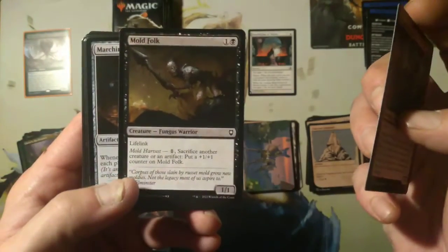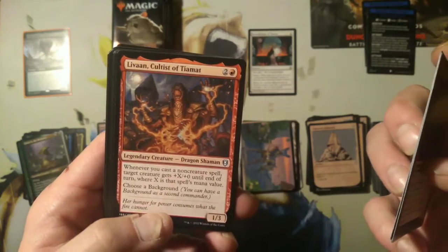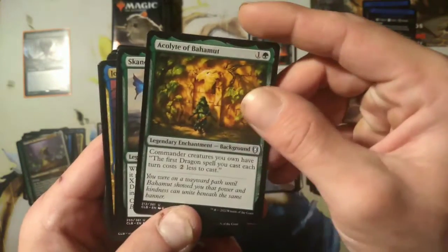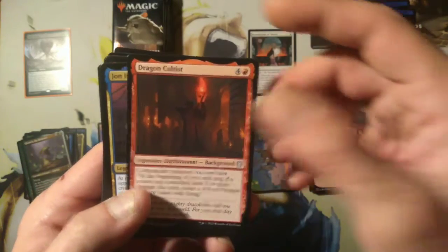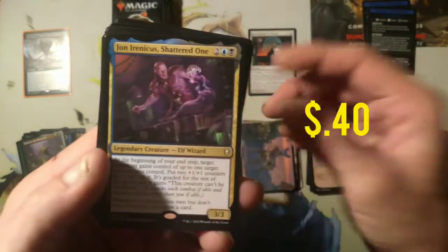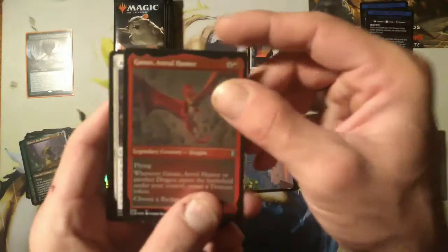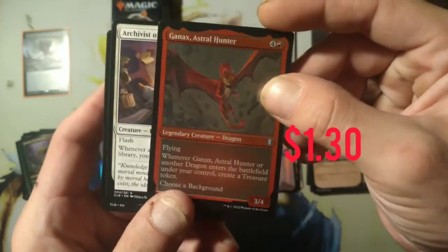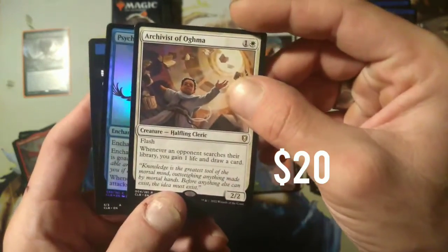Tiamat's Fanatics, Mold Folk, Marching Duodrone — there's a regular one. Live on, Cultist of Tiamat. There's a background, Acolyte of Bahamut. Skanos Dragon Heart, Dragon Cultist. We got Jon Irenicus Shattered One — haven't seen him before. Feywild Visitor again. Ganax Astral Hunter. Archivist of Augma, foil Psychic Impetus, and then Mini Master.